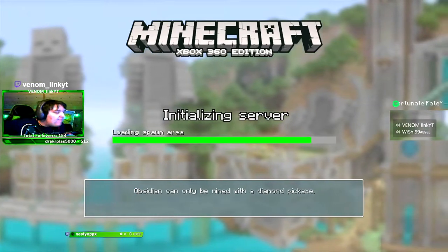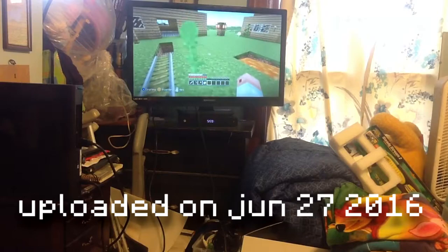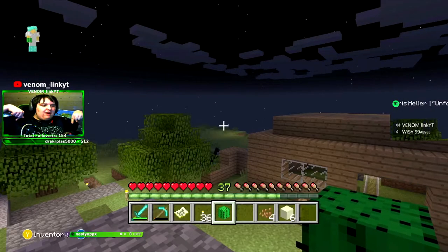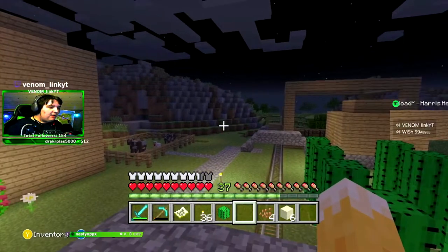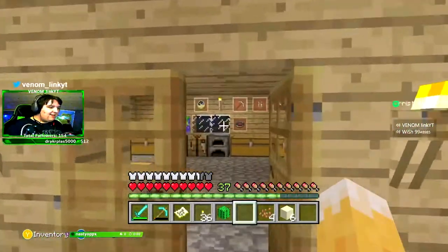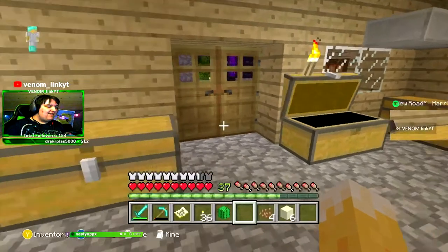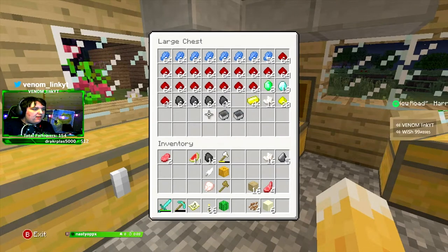If it's the right world, I remember making a YouTube video on an iPad, far away from my TV in my old room downstairs. Oh my god, it is this world! There are chests full of cobblestone and stuff — I had 19 diamonds back then, eight emeralds, and a bunch of redstone.